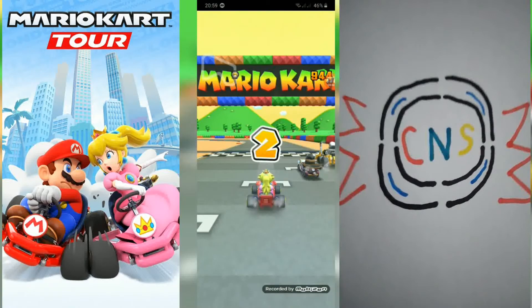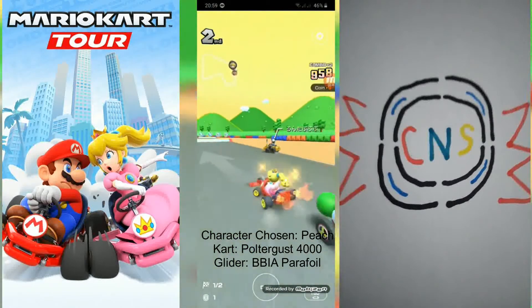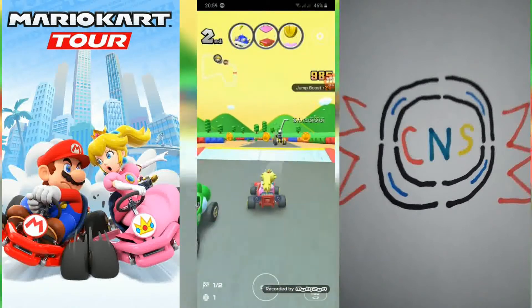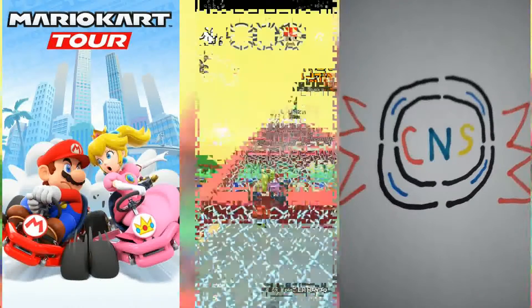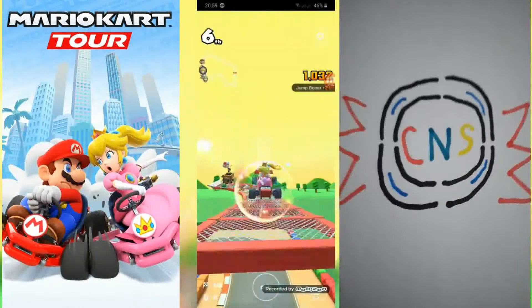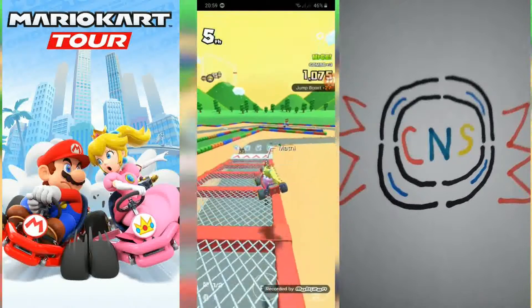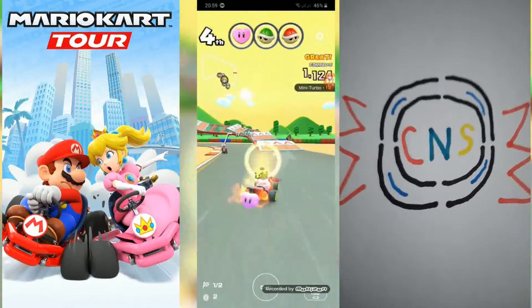We'll vacuum this whole road, you know? Imagine you vacuum the whole road. Or maybe your truck — put a bomb in the back. It's much safer to put a bomb in the back. It's the attack block — I saw the red shell.